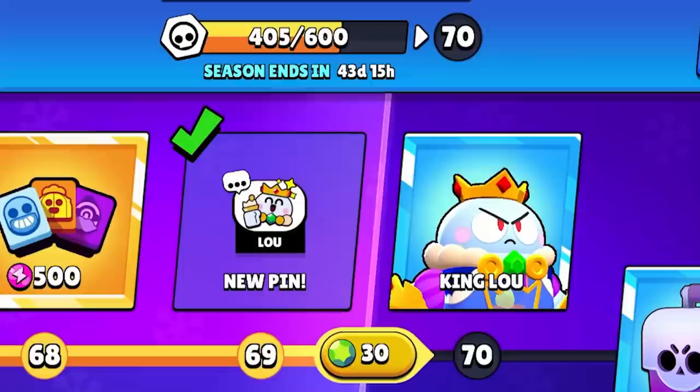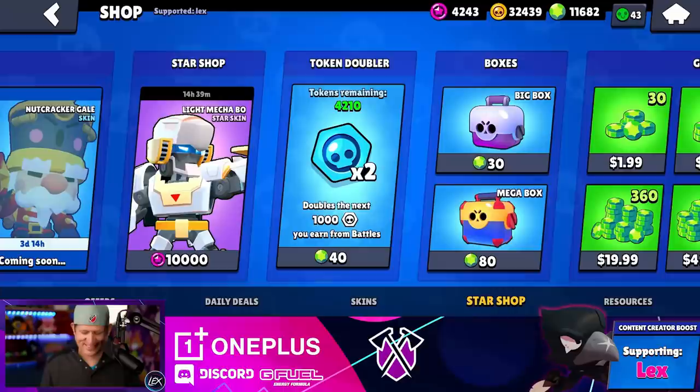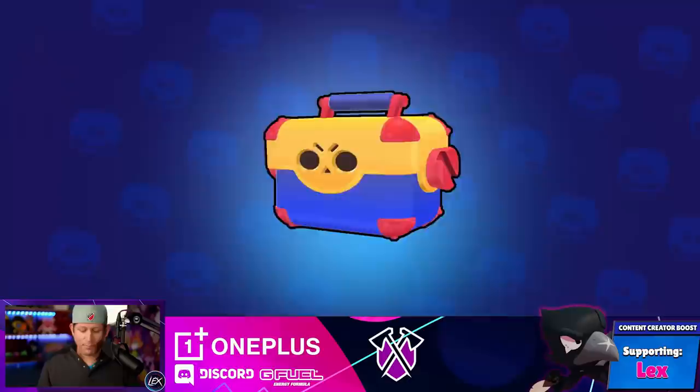I'm almost at King Lou — I didn't even realize I'm like almost there, that's cool. This is it. If I don't get it right here, then I'm gonna have to use gems. We're not gonna have to spend any gems for this guarantee. Dang it, rip the dream. That's all right. We're supporting code Lex. Come on — it's just a gadget. Come on Brawl Stars, bro. Finally, I just had to drop like 400 gems for a stupid gadget.